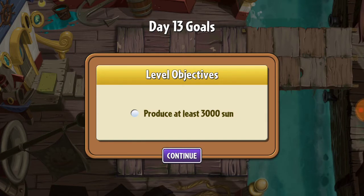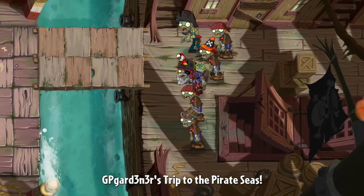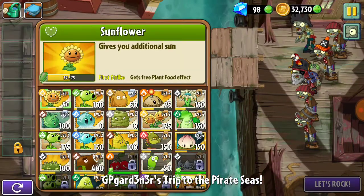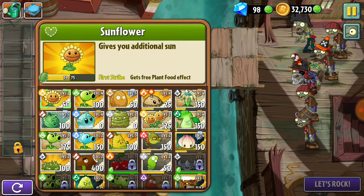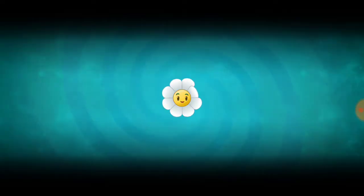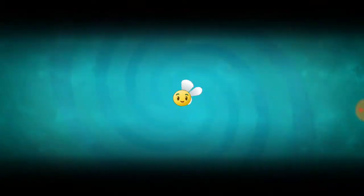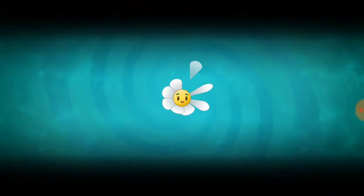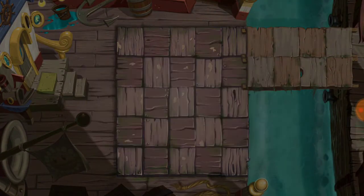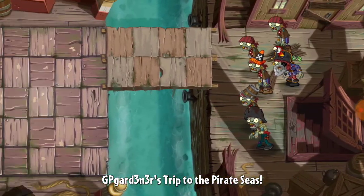That's a heck of an objective — produce at least 3,000 sun. I need to get Goldbloom on deck. All my plants are plant-boosted as well because I've gotten more slots and my Zen garden unlocked, so I've got an absolute huge amount of plants in here. I've almost got all the Zen garden slots, so that's a first for me.